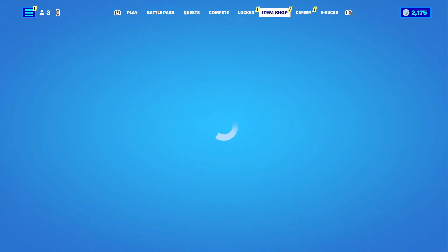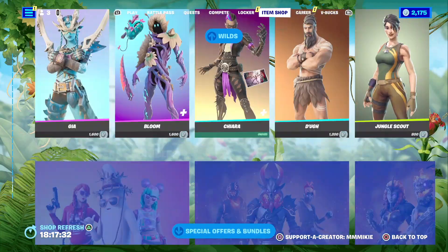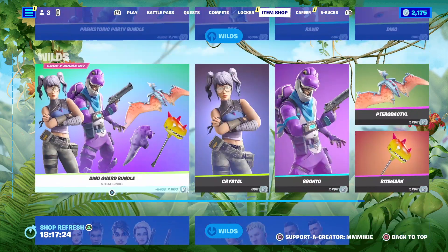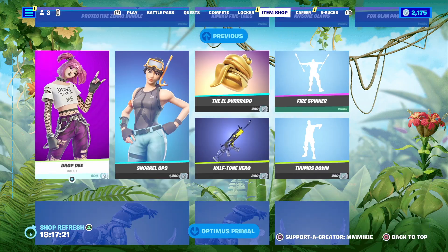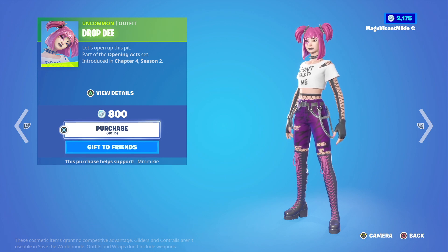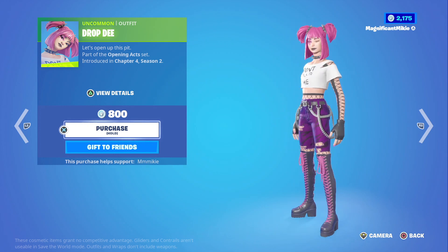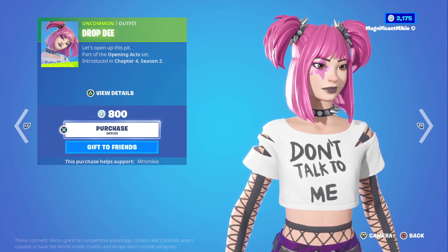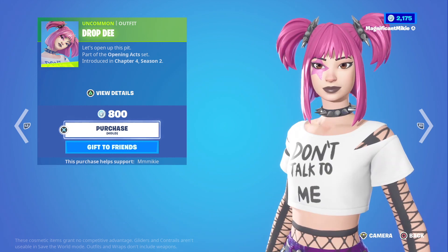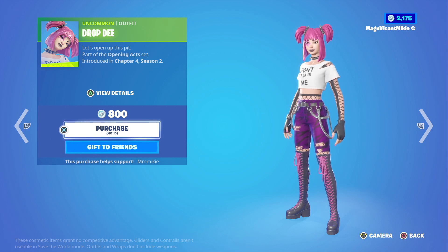Let's head on over to the item shop and see what's in there today. We still have the wilds section with all the OG outfits, and Optimus Primal. Then we have the Drop D outfit for 800 V-Bucks. Every time I see this one I feel like I like it more. She's a punk rock chick - this is something you would see in the musical era I grew up in and love the most, the grunge era.